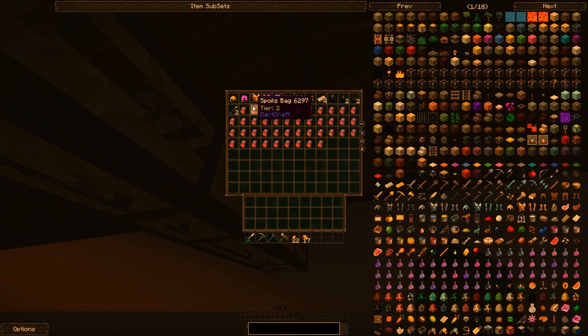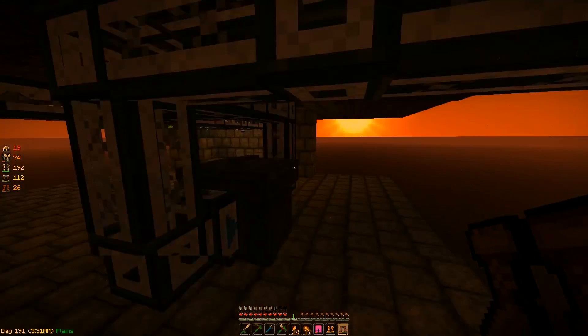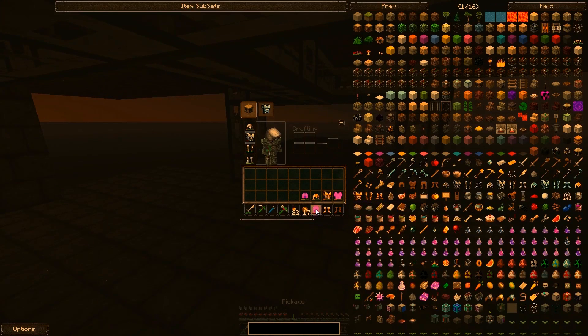It looks like we pretty well got everything we want. I might set up another barrel for iron. Trophies I'm not too worried about. This armor — let's take care of this now. We have leather boots, golden boots, leather, leather, gold, leather and gold. So let's take care of this now. Separate the gold from the leather.